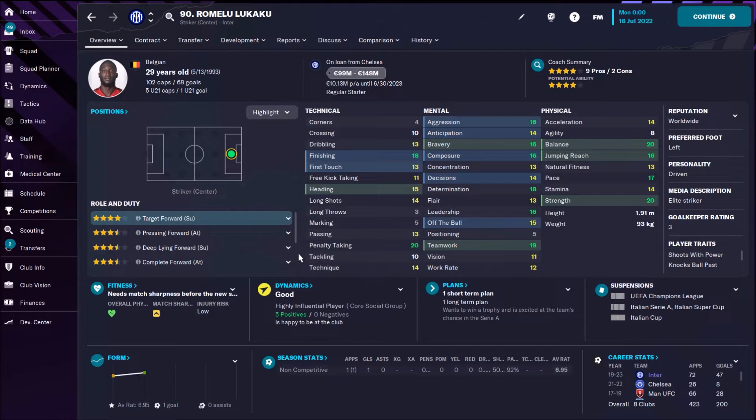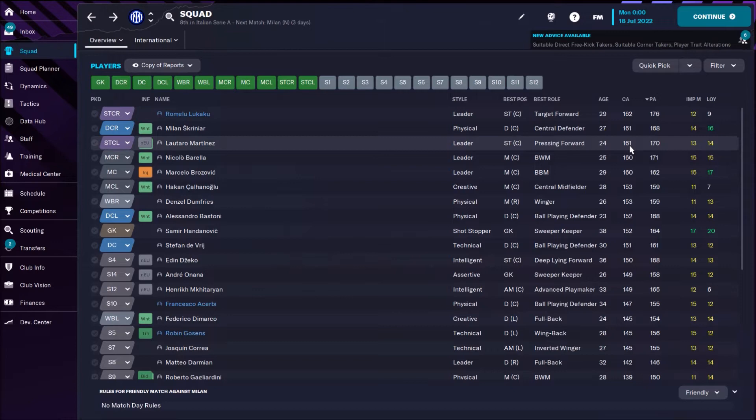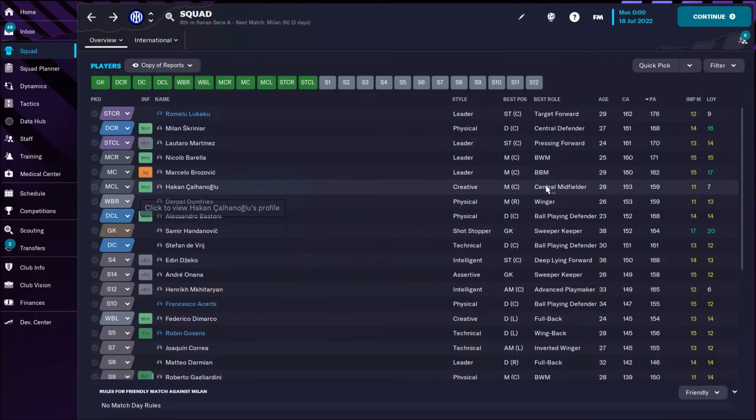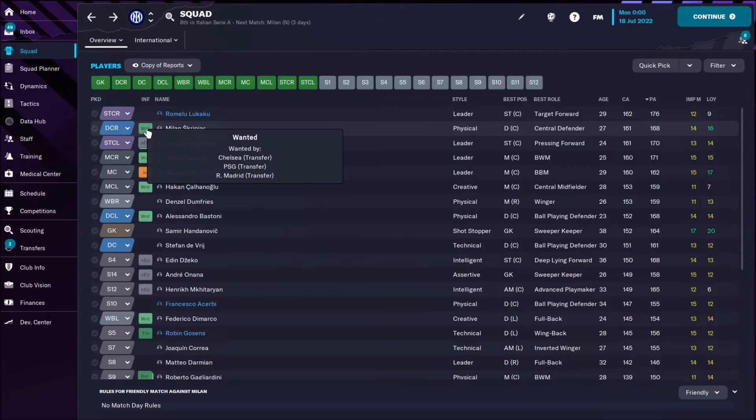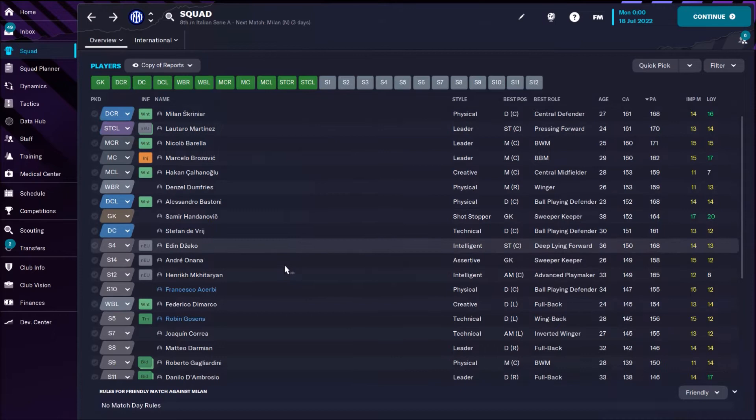The best player of Inter Milan is actually Romelu Lukaku. In real life he has problems with injuries — this is killing him — but in FM he's still an adorable target man. Milan Skriniar has current ability 161, second. Really classy Slovenian central defender. Lautaro Martinez current ability 161. Nicola Barella 160 — also a fantastic CM. Marcelo Brozovic, Croatian CM, current ability 160. Hakan Çalhanoglu 153. Denzel Dumfries 153. Bastoni is there also. We see that most of them are wanted by other clubs — Skriniar wanted by Chelsea, Paris Saint-Germain, Real Madrid. Lautaro Martinez wanted by Paris Saint-Germain. Barella by Liverpool and Manchester City. Çalhanoglu by Manchester City. Bastoni by Chelsea. It's gonna be really hard to keep them.